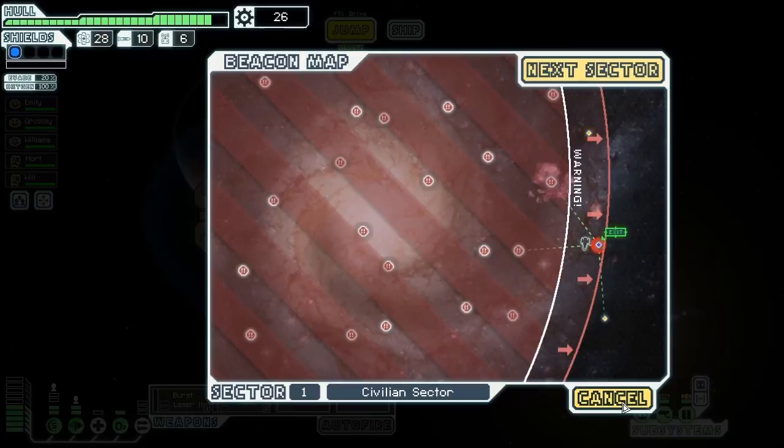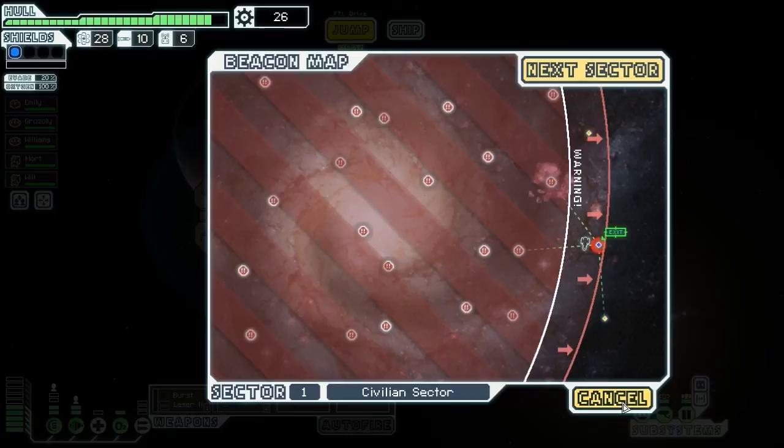So there we go - that's the end of sector one in the Kestrel. We've got ourselves to two shield bubbles, we've got an extra couple of crew members, and we've only taken a couple of damage against the ships we faced. And that's pretty much how you want to be. We'll be heading on into sector two and see how that goes in the next section.